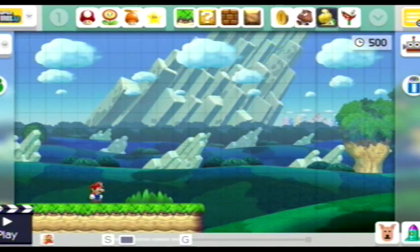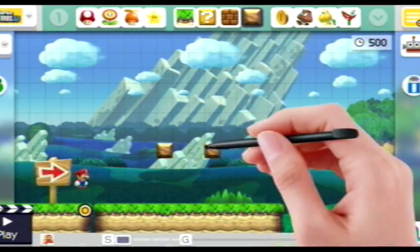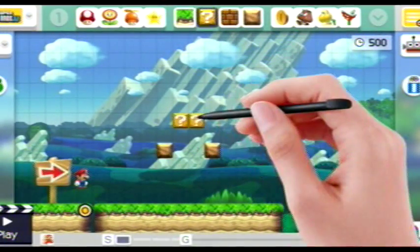You have all these cursors, and these aren't just all there is. If you click on the number one, you can get more variety, and there's so much you can make with this stuff. You make your little blocks — just amazing.